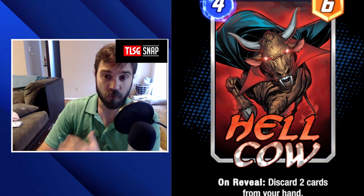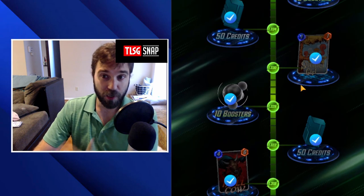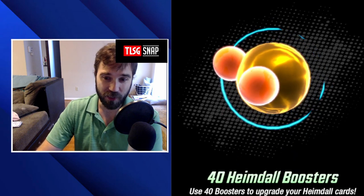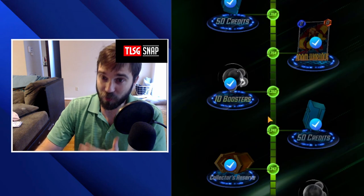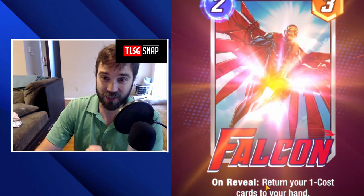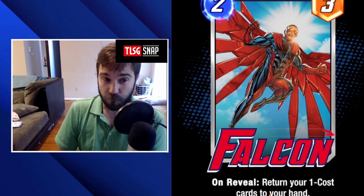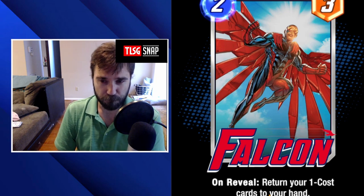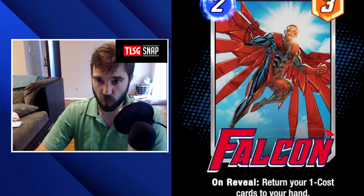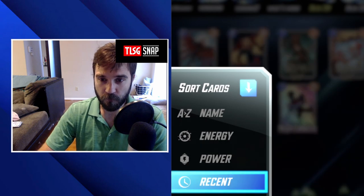We got Hell Cow — that's a really good discard card but I don't think it is our build-around card. We get a pretty cool variant but I still hope we get something else as our primary build-around card. Adam Warlock is a really good pull, but again not what we want to use as a standalone build-around card. Then we grab Falcon — between Falcon and Beast we could figure out a bounce-bro style deck, but Falcon by himself is a little bit underwhelming.